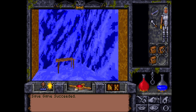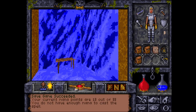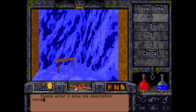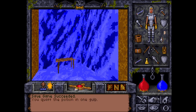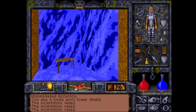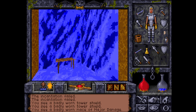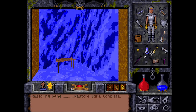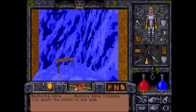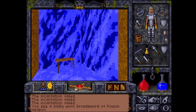I thought maybe I should pick up everything, but the character isn't strong enough. They're obviously unladders. I have to try, but 13 mana points are probably not enough. I brought mana potions. This is just a badly worn tower shield and a badly worn broadsword of poison weapon.